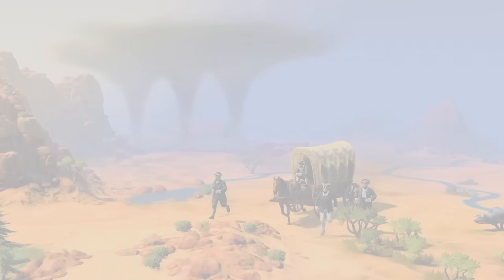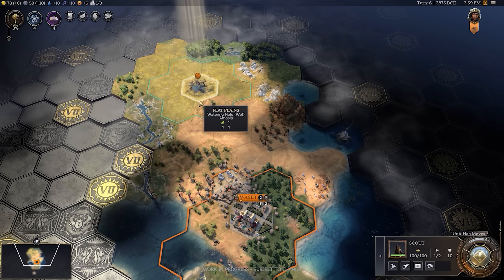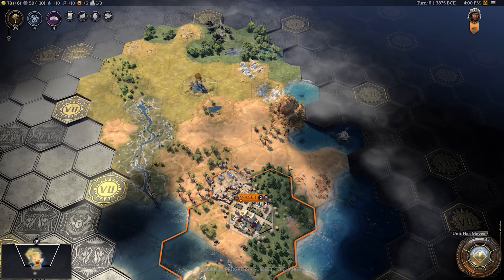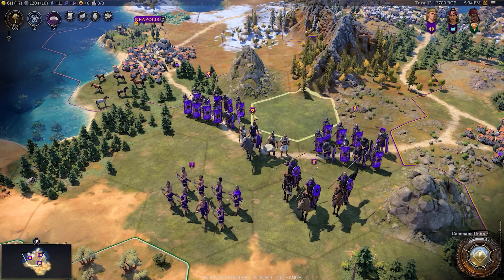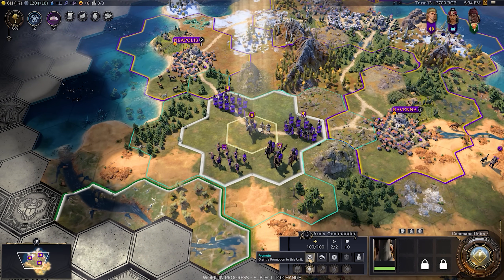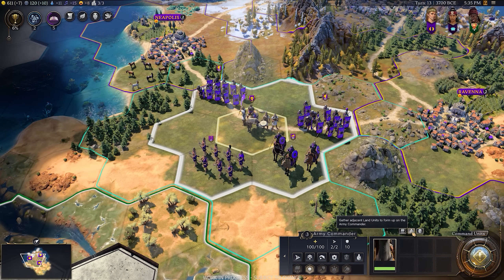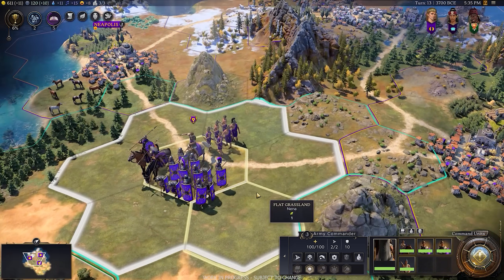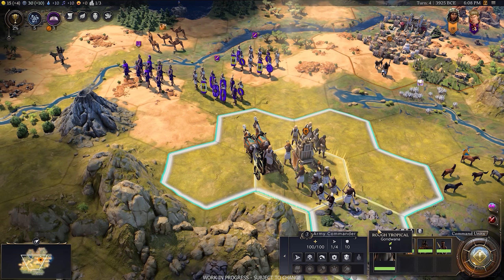One of the greatest units in this game is the commander, so let's talk about them. A lot of units in Civ 7 have new unique actions, abilities, and movements — like the scout — and commanders are the best example of that. The commander, alongside normal promotions, has the trademark ability to hoover up land units around it, condense them, and form up into one cohesive army on one tile. The micro reduction is very welcome.